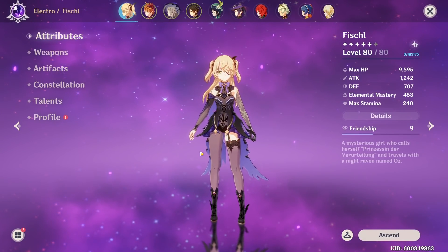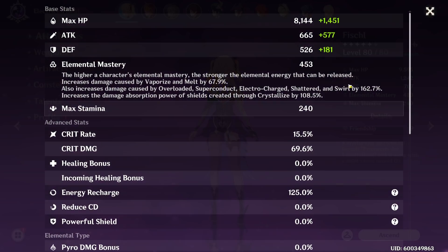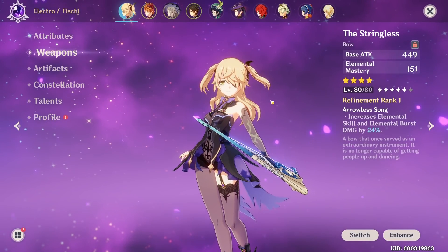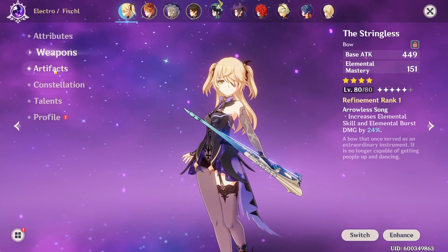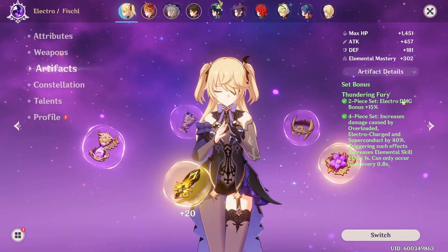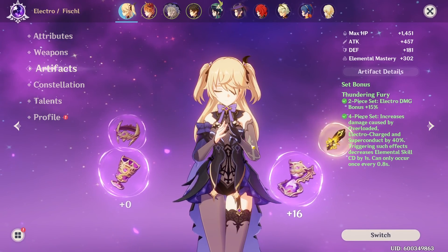To make the calculation slightly more trivial, I'll be using my level 80 Fischl as a basis. I have 665 base attack from the level 80 Stringless refined one. The substats are not factored in yet — I'll talk about that in a bit — but I'm going to factor in the 4-set Thundering Fury bonus as well as the 2-set bonus, since a majority of people are probably going to be using this for their support Fischl.